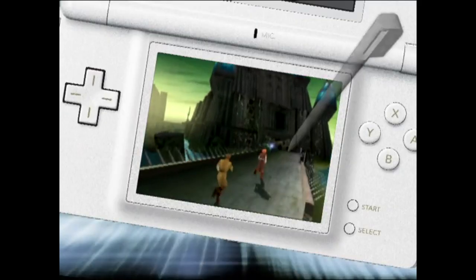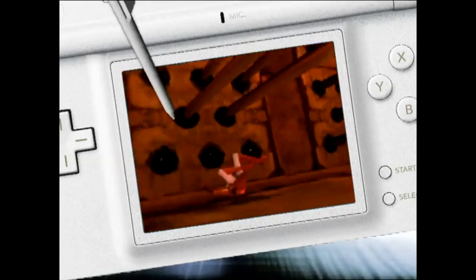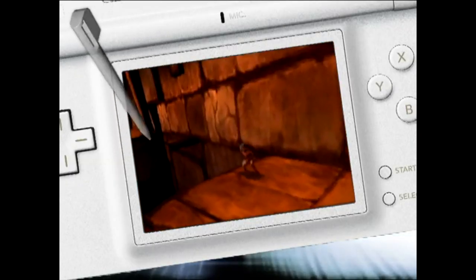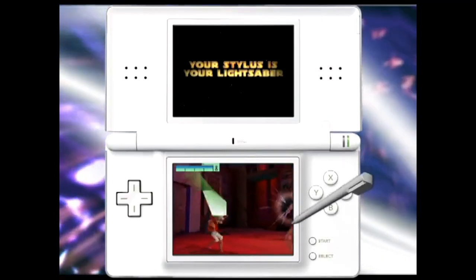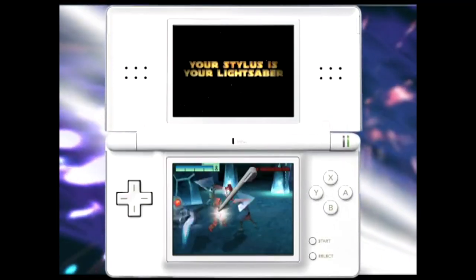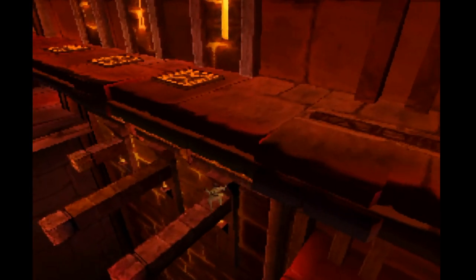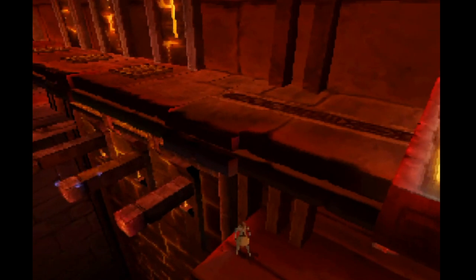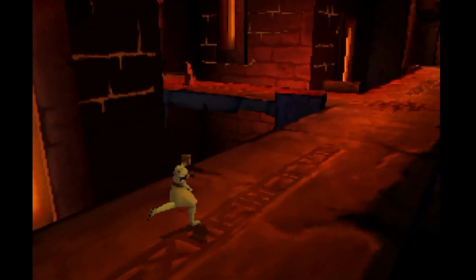The game utilizes complete use of the Nintendo DS stylus to control the character's movement and actions, especially during combat. The touch screen controls are simple and responsive, allowing players to execute lightsaber strikes, force powers, and special combat maneuvers with ease.